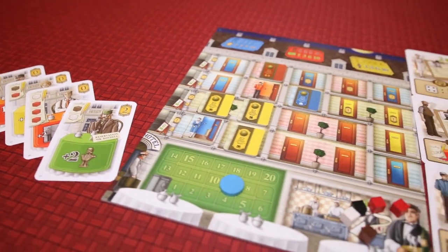At the end of the game, the most successful hotelier wins! Grand Austria Hotel really makes you understand just how tough it is to run your own business, as it's a real struggle to prepare rooms, hire the right staff, and make cake good enough that people are convinced to give you all of their money.